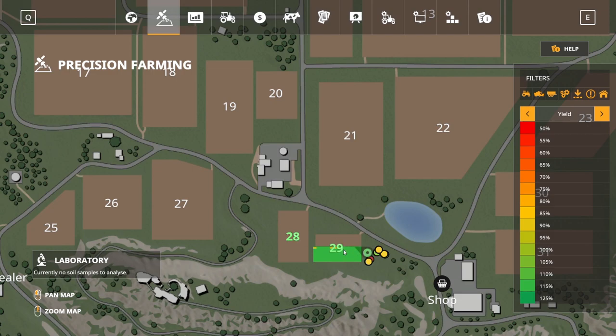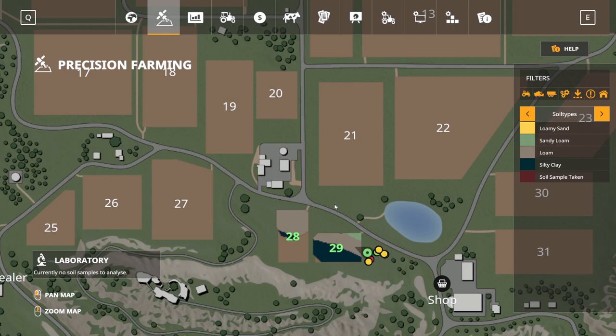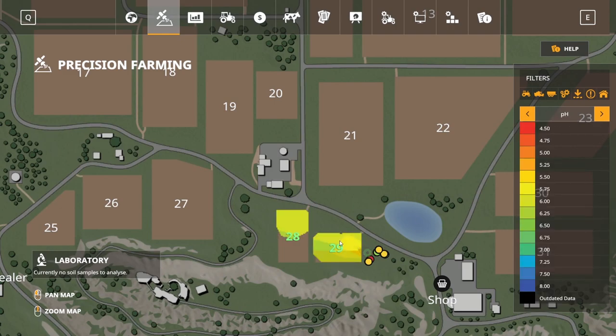On fields 28 and 29, I ran two separate tests. The first was just to let both fields run and see how long until they'd have any outdated data in any category. As you can see, they don't have any right now. Each field ran for 40 in-game days with no changes. The top section of field 29 was harvested 10 times with five different crops, and nothing was outdated after that.